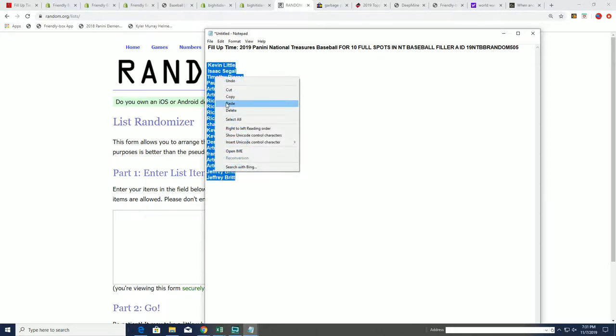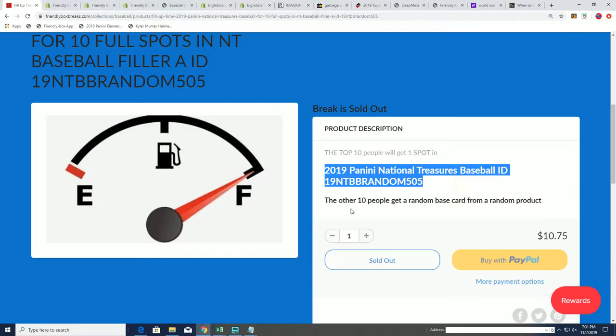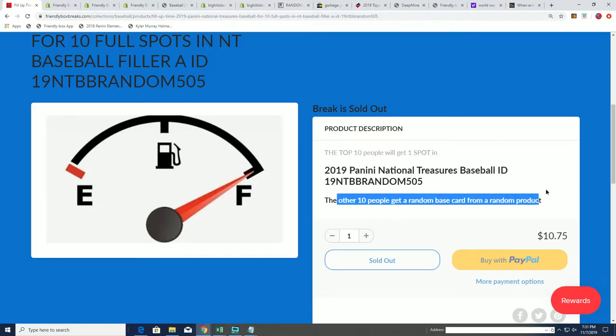Seven times through — you want to be in the top ten, and you'll get a spot in this National Treasures break. In the other ten, we'll get a random base card. So good luck, I hope you hit something nice.